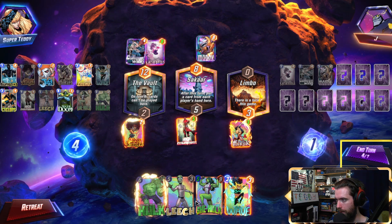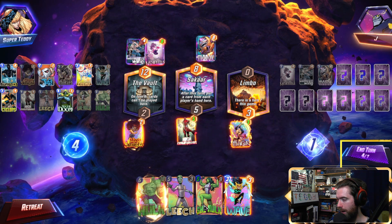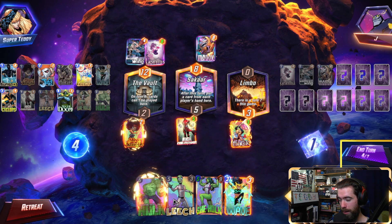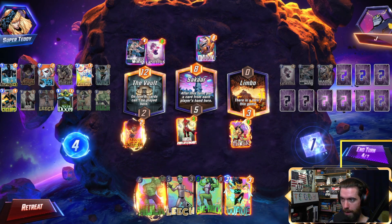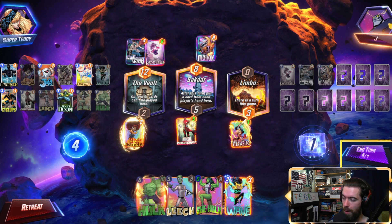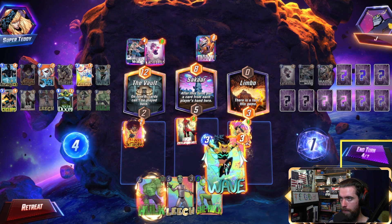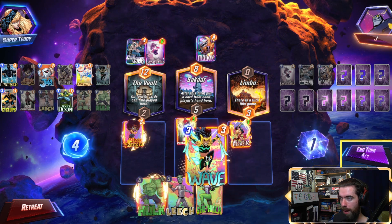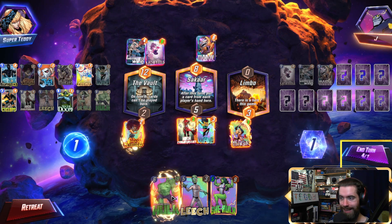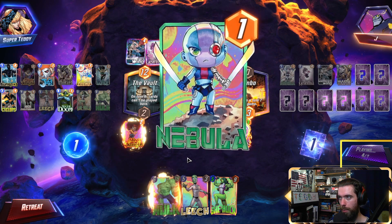Wave? If I wave, then he could just outright play the Apocalypse. I kind of want to play a Leech to make him discard and lose out on the Apok. He probably has time to be able to play it — he'll see it coming. So should I just wave? If he plays Apok now, I can get the Hulk in to answer. I'll do it, just with a little more power. They go Nebula — we'll try and play and stop her.